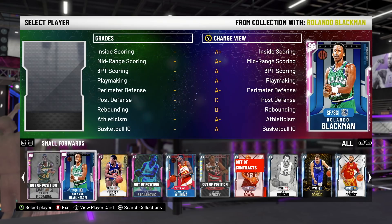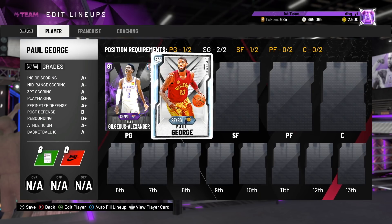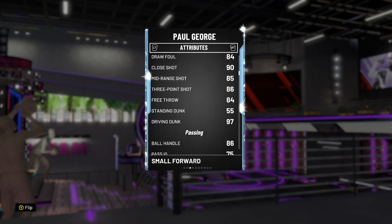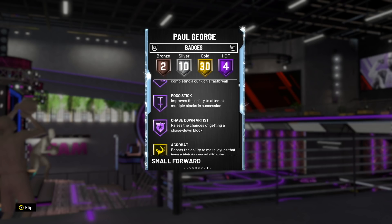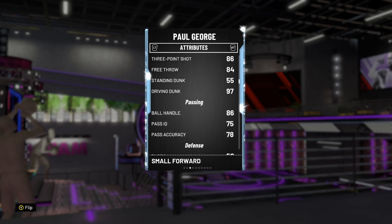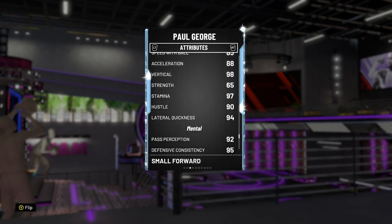At the two guard position we are going to put in a small forward, and this is going to be a theme for a lot of this team — it is height. We've got Paul George. You could argue he's the best player in the game right now, purchasable or not. He's 6'9, can play at the 2, great mid-range, great 3-ball, great release. He's also got 4 Hall of Fame badges including Pogo Stick, Fastbreak Finisher, Showtime, and Chase Down Artist, plus 30 gold and 10 silver badges — one of those silver badges is Quick First Step, which is a huge badge to have. Stats-wise really good, and defensively he's unbelievable — great steal, great perimeter defensive IQ, and really good speed and great lateral quickness.